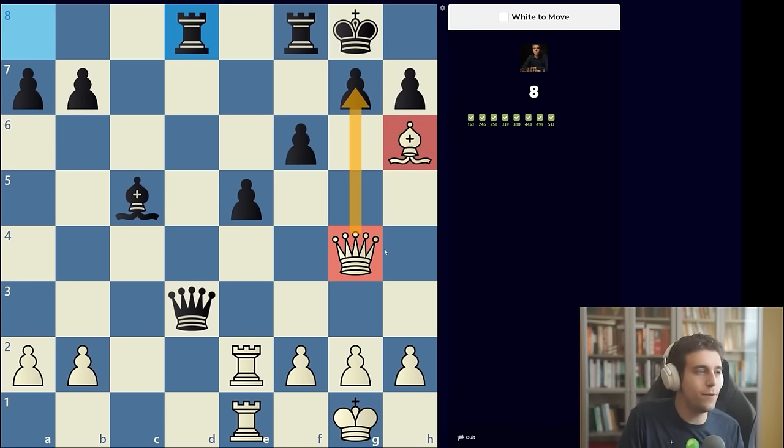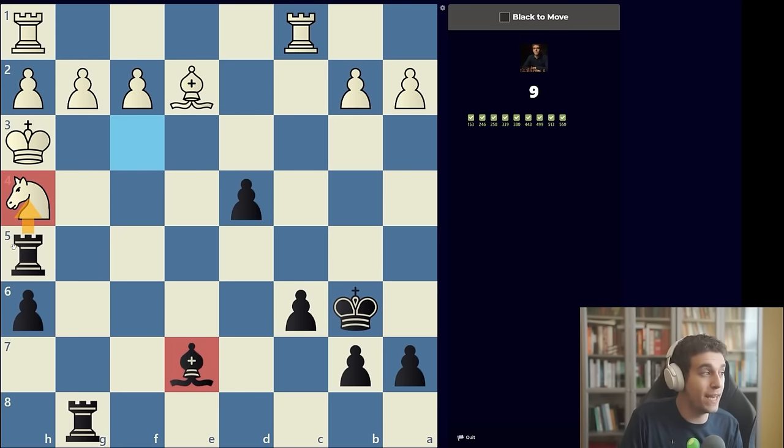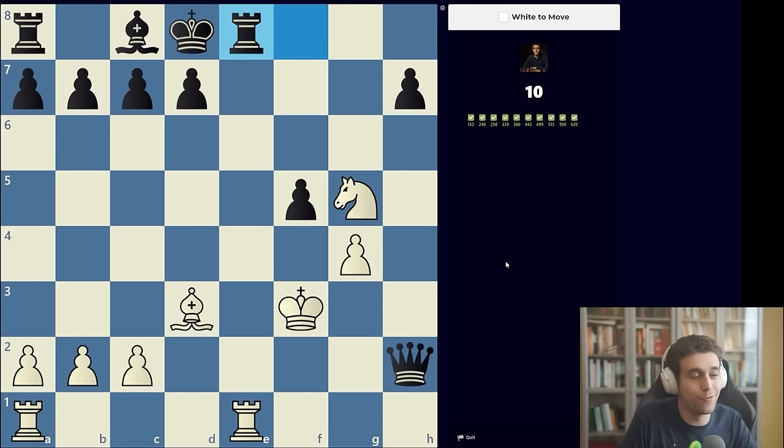Puzzle ten: a slightly different mating motif. The rook on g8 is cutting off the white king. Anytime the king is on the side of the board surrounded by heavy pieces, think ladder mate — one rook holds a file and the other delivers checkmate. Here the ladder mate is delivered by rook h5 and then rook takes h4, with the bishop in a defensive supporting role. Ten down, fifty to go.